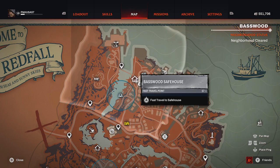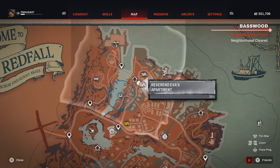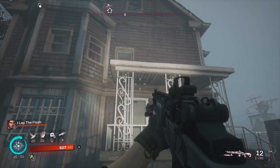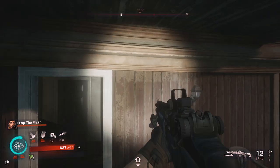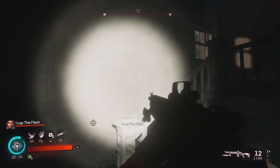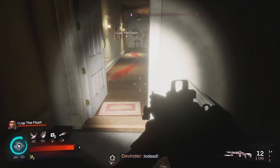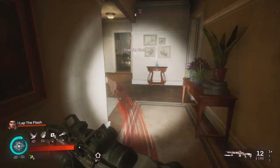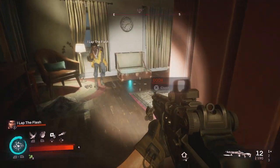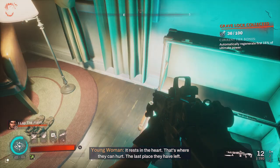Our next collectible is going to be located right next to the Basswood safe house in the Reverend Eva's apartment. Note that I do believe you are forced to get a side mission to come here before the apartment is unlocked. Make your way inside Reverend Eva's apartment, up the stairs, follow the blood trail until you locate this room with a suitcase — the grave lock is in the suitcase.